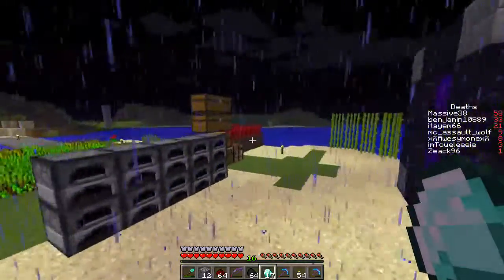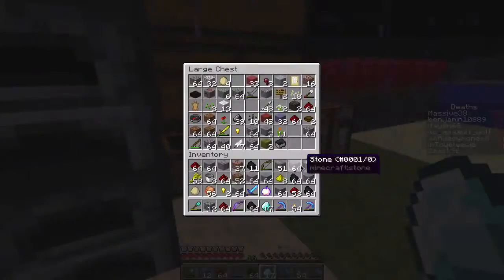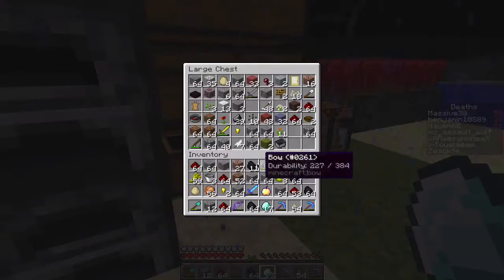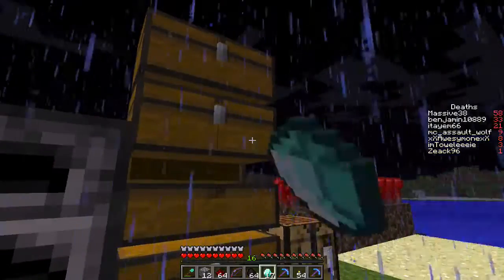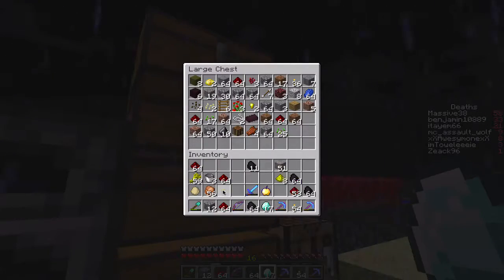I still have view bobbing off — I kind of went a while without using it and now it seems weird to use it. We have some stuff to put away. This is just my random crap chest that I don't want to sort through. We just got back from mining, this is why I'm dumping everything.